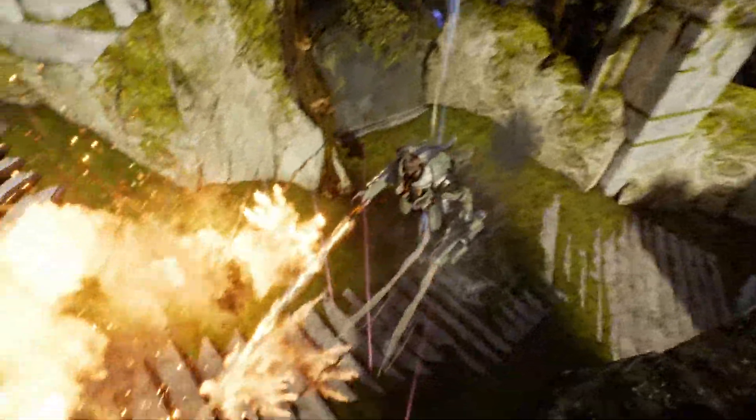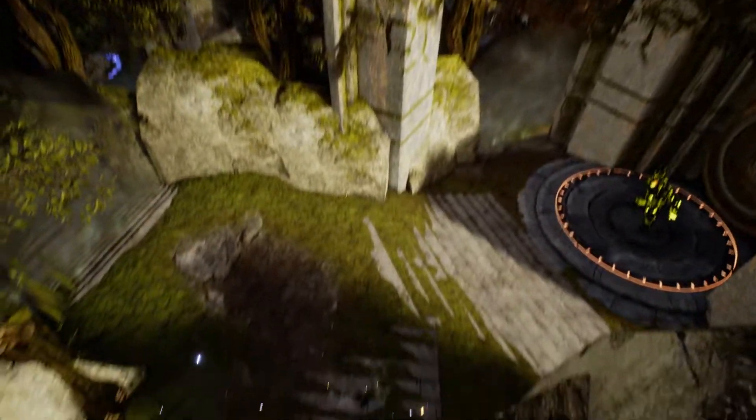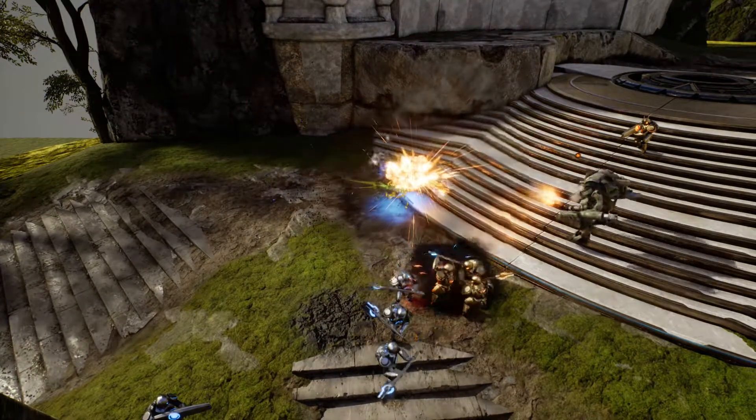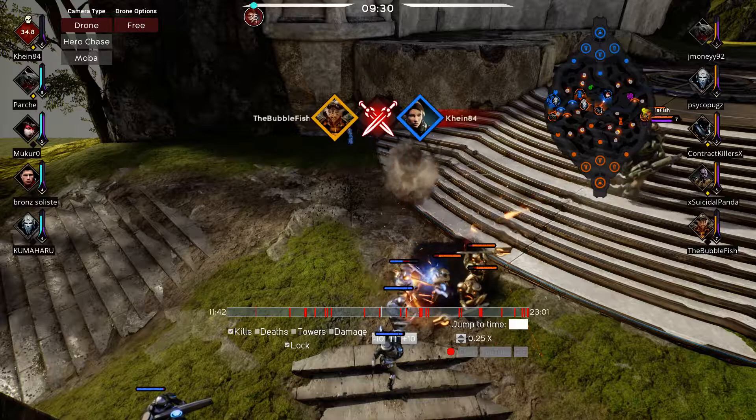Then you turn around and hit her — you kind of do this underhanded sweeping motion. This is what I was talking about: you look down in like a 180-degree arc, go like that, and then you nail her with the missile.